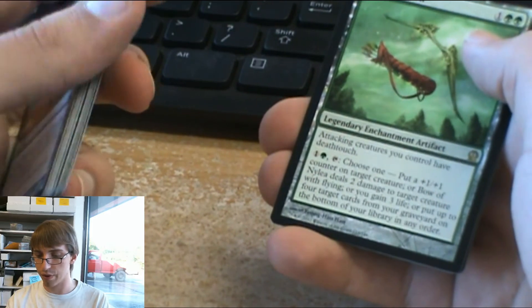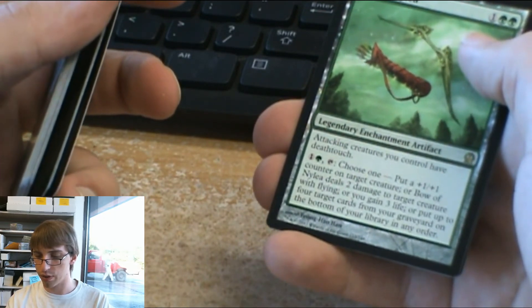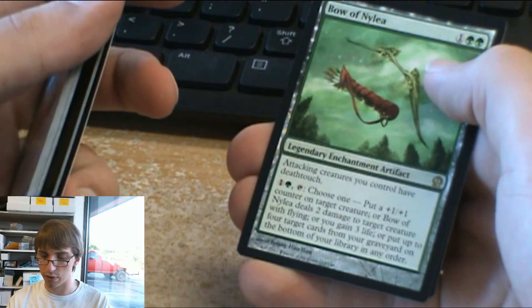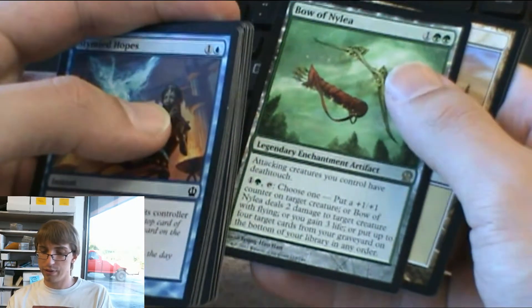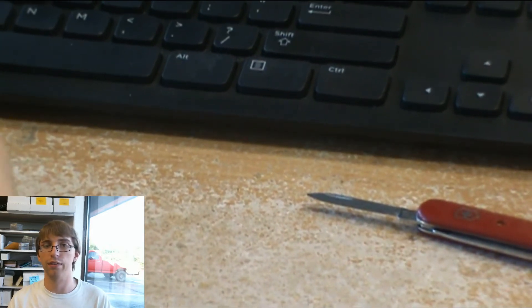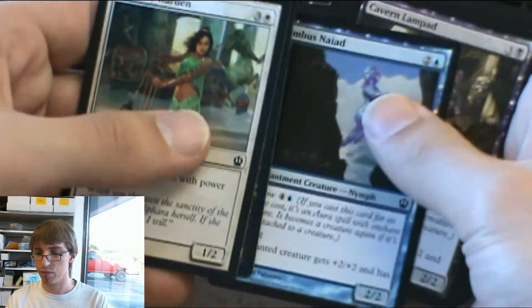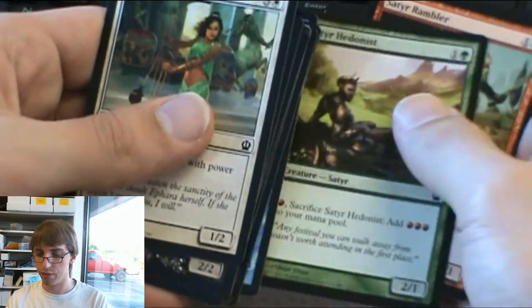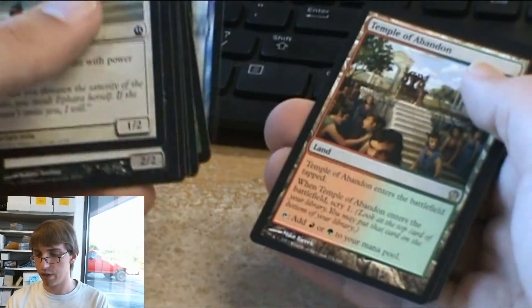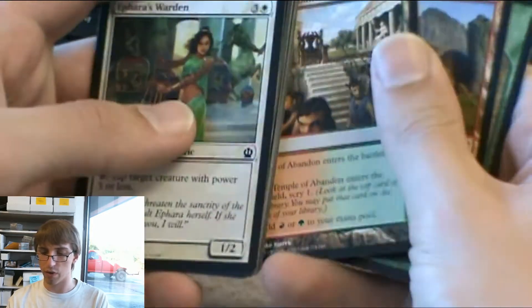Bow of Nylea — attacking creatures you control get deathtouch. You can tap 1 colorless and a forest, tap it, choose one: put a plus 1 plus 1 counter on target creature, or deal 2 damage to target creature with flying, or gain 3 life, or put up to 4 target cards from your graveyard on the bottom of your library in any order. It's a 3-drop. I don't mind attacking and giving my creatures deathtouch. Rescue from the Underworld. Temple of Abandon — it's the green-red scryland version.